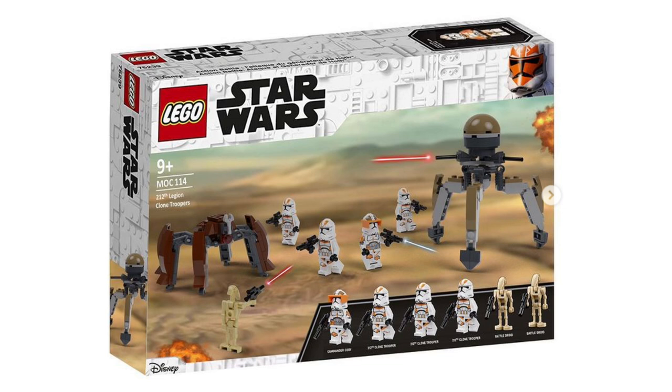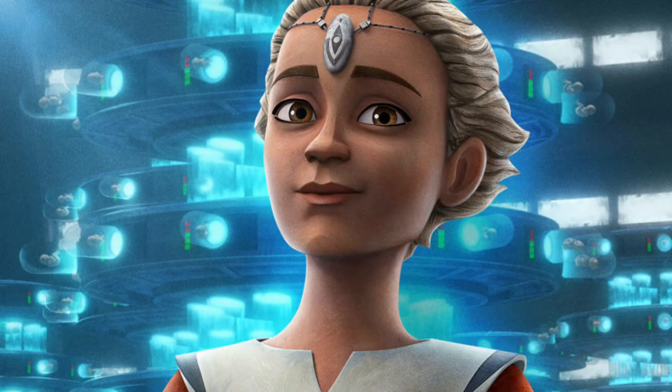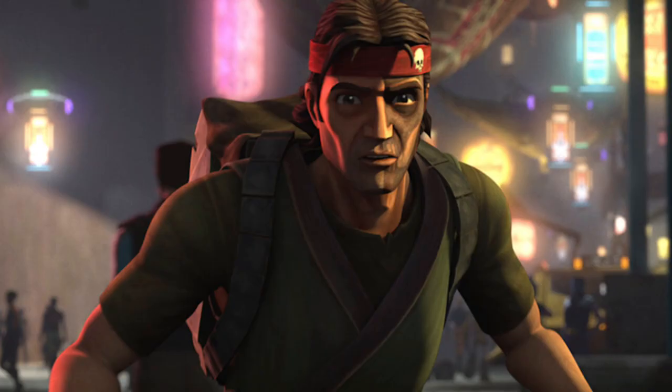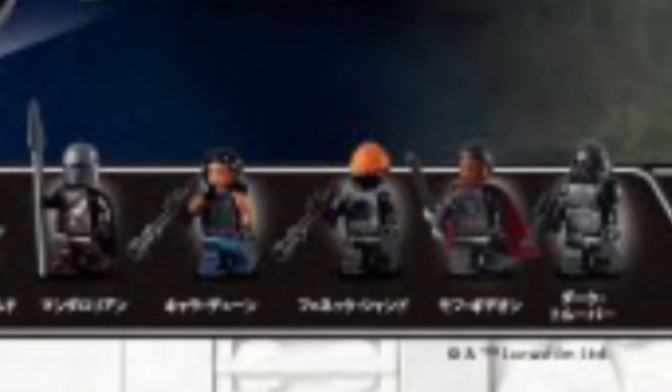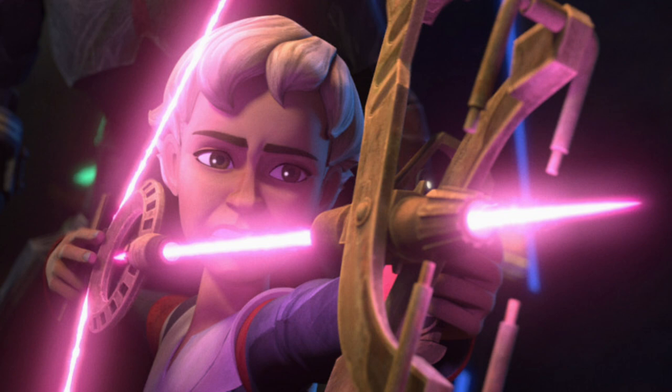Now let's move into our mainline sets for 2022. First up, I have a Bad Batch speeder chase. Theoretically they should have done this with the speeders from the Bad Batch shuttle set and cut down the price $20, but they didn't. So this is going to be the Fennec Shand versus Hunter type thing. This would come with Hunter, Fennec Shand, and Omega — getting Omega is obviously the main reason to do this. Maybe we'll get Hunter in his street clothes from that Bad Batch episode. And since they're already making a Fennec Shand figure, this would be a perfect way to put her in a cheaper set.